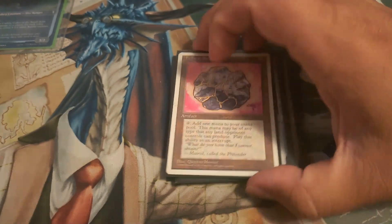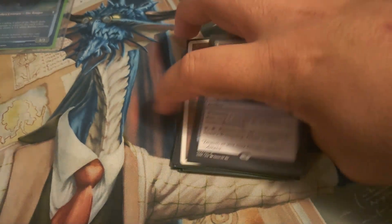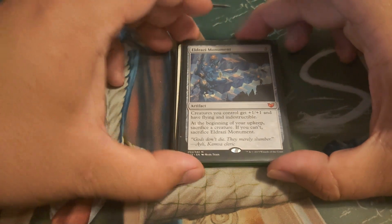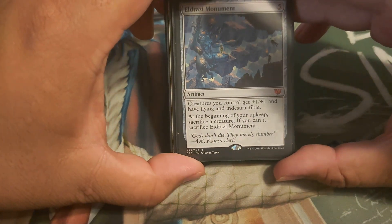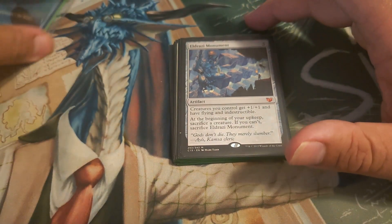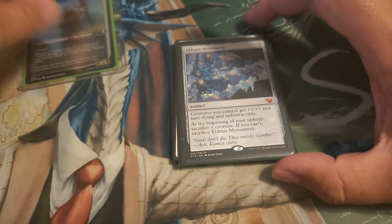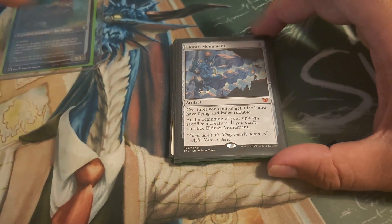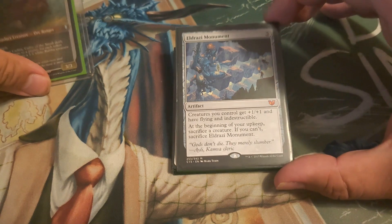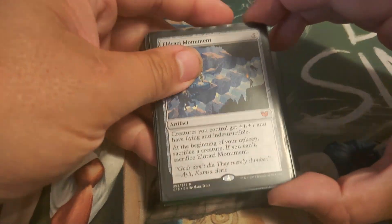Thought Vessel. Fell War Stone. Norn's Wellspring. And probably the best artifact in the deck — Eldrazi Monument: creatures you control get plus-one plus-one, flying, and indestructible; at the beginning of your upkeep sacrifice a creature, and if you can't, sacrifice Eldrazi Monument. Obviously you don't want this on turn four or five with no creatures on the board, but turn six or seven once you've got a few creatures and a few rabbits, you can just sacrifice a rabbit and it's worth it.